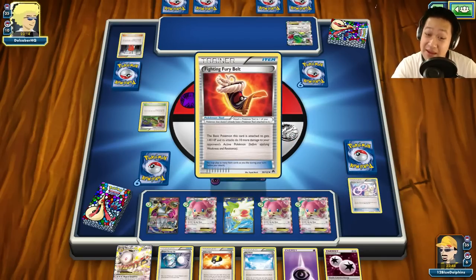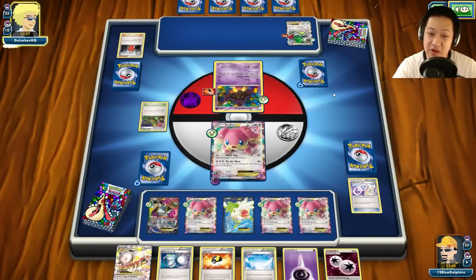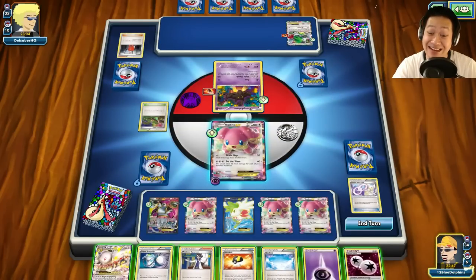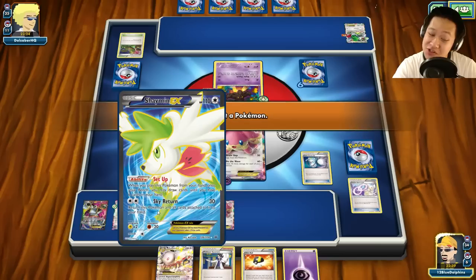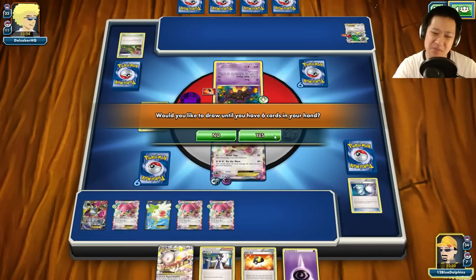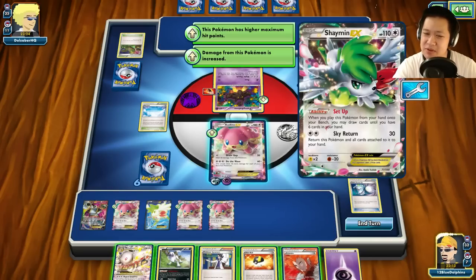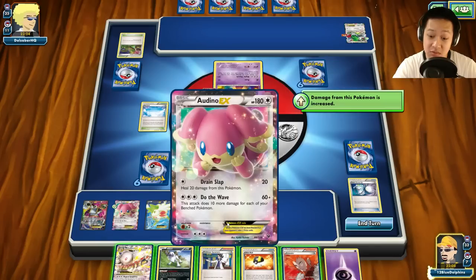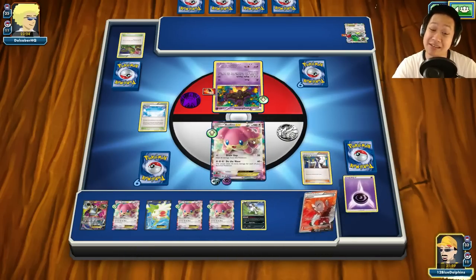If he gets a Double Colorless Energy he'll still do a nice amount of damage and my Mega Audino will be in a bit of peril. Rock Stick — gotta remove the Spirit Link. We can still get by with Do the Wave. He's just trying to shrink his hand. This is a very tanky Shaymin. He got stuck. We are going to take advantage of this opportunity and go see if I can get another Shaymin. Yeah, Shaymin's coming up.